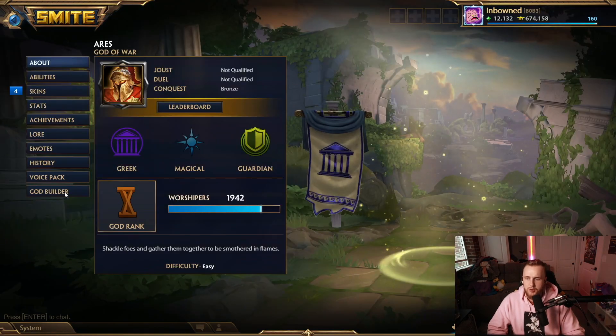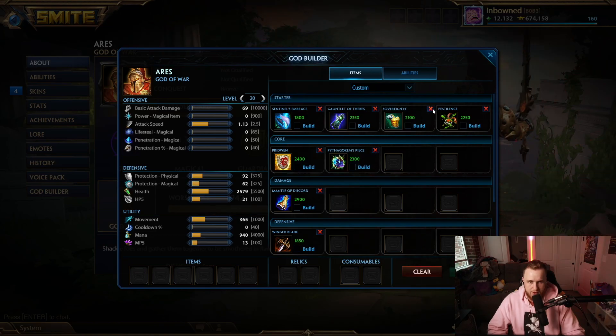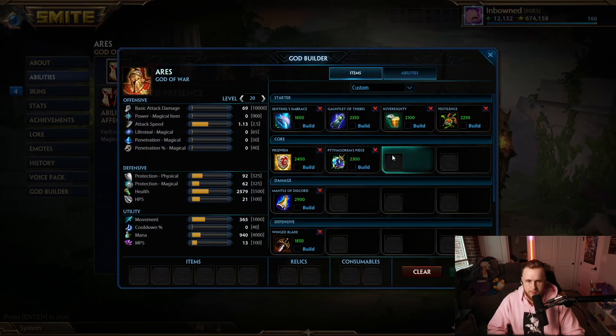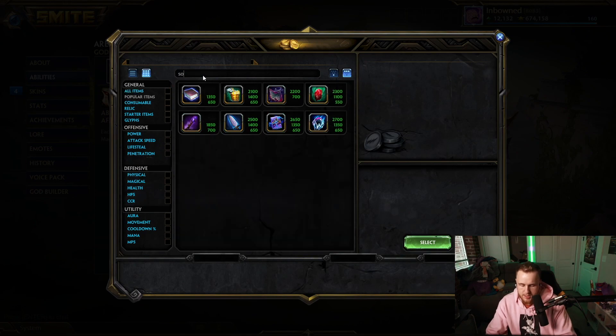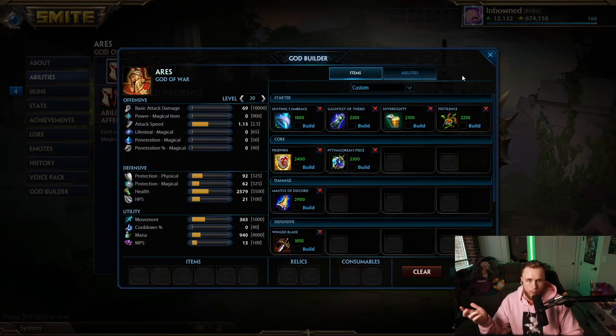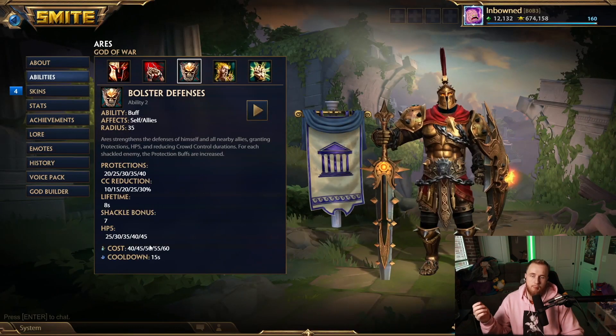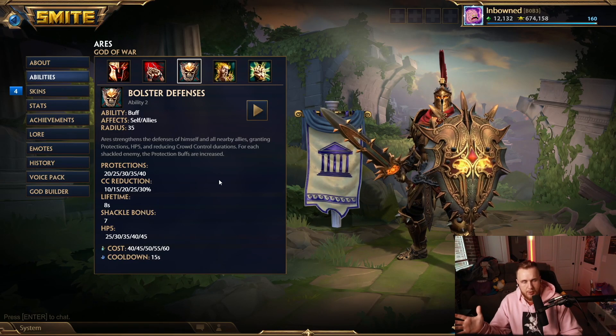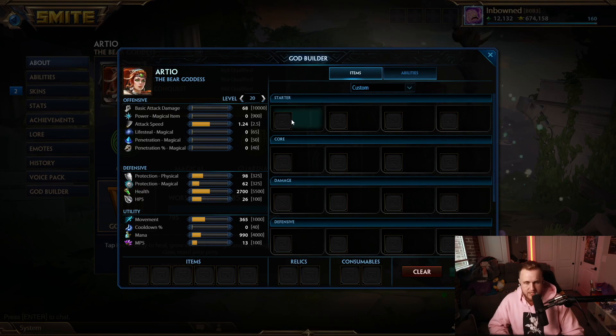Starting with Ares — Ares is a really good Sovereignty user, and it's for this main reason: his passive gives him 30 power for aura items. So that turns Sovereignty into a 250 health item, 55 physical protections, 30 power, and then an aura of 15 protections to teammates and HP5, which both stack really well with Aries' Bolster Defenses, which is also protections and HP5. Ares is really good with Sovereignty.